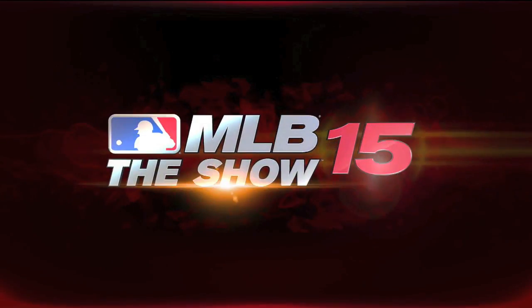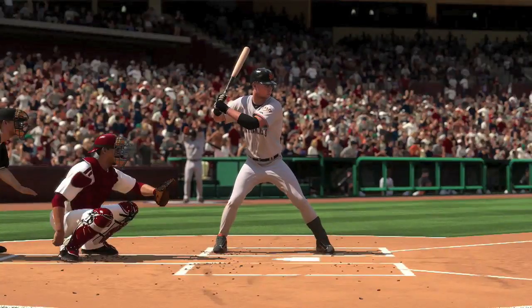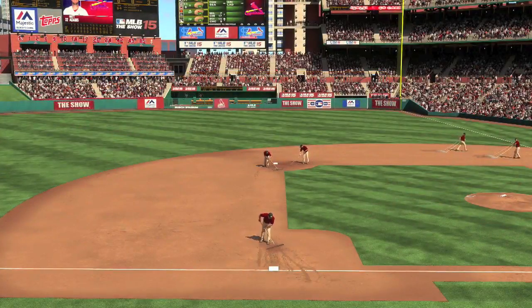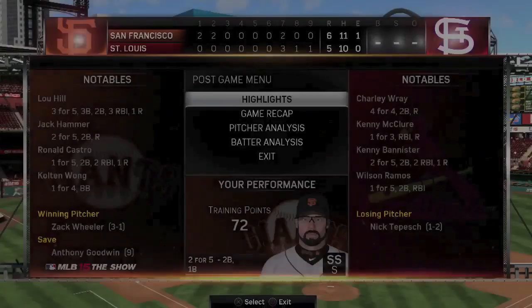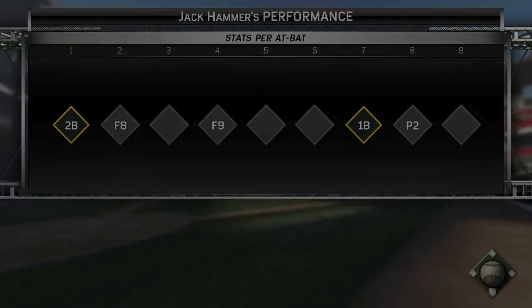Six to five is the final — a great series right here. Jack Hammer is not your player of the game though; it's going to be Lou Hill. Who in the world is Lou Hill? But he's your player of the game. That's going to bring us to the end of our Hammer episode this time around. Had a lot of quality opponents this time around — we'll have to see what's in store for Jack Hammer next time. Join us then.